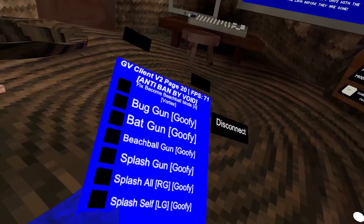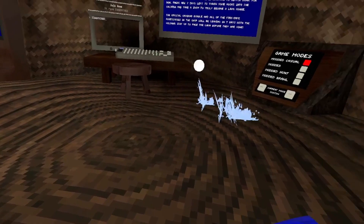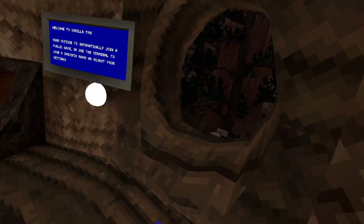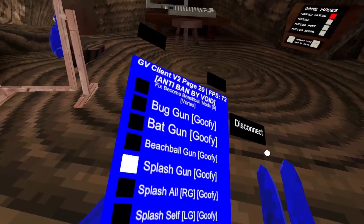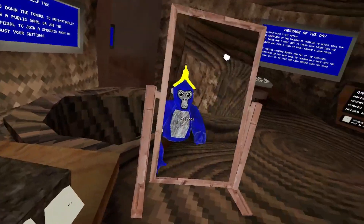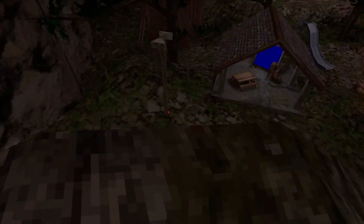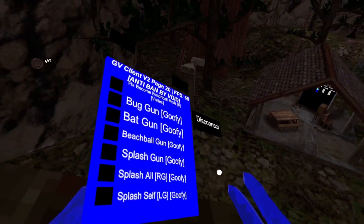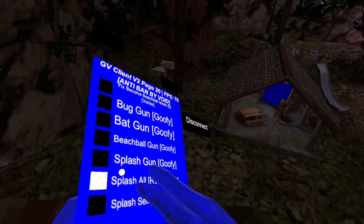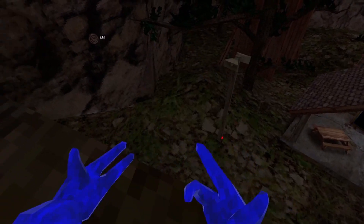Hashtag report to Doug in the comments. Splash gun — can't go anywhere though. Splash all — it'll splash, you kicked me out, it is a bit broke. Splash all, splash, right grip, splash off your left grip.